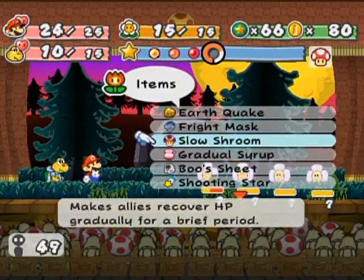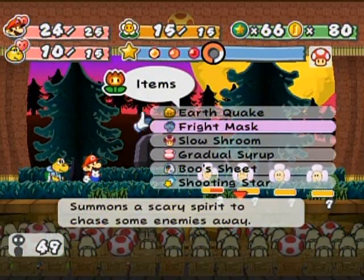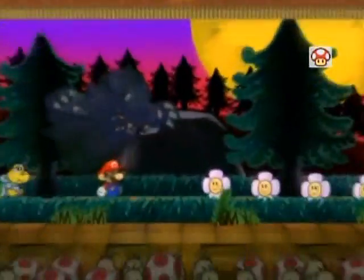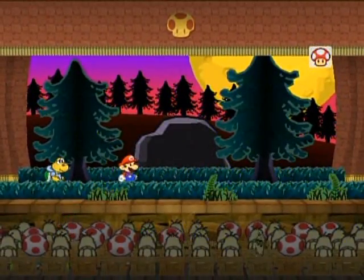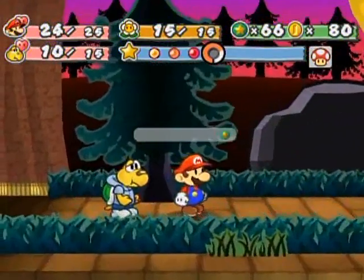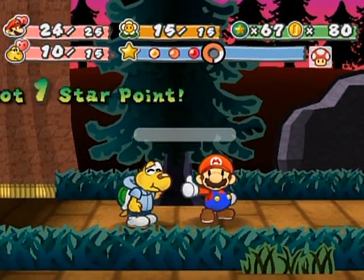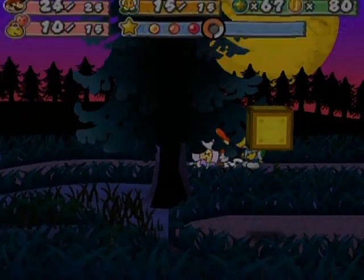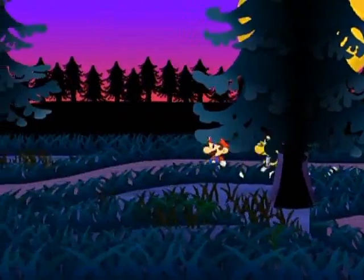Alright, let's start using the odd items. This summons a scary spirit to scare away enemies — it's Bowser! Oh, it worked on every single one of them. Obviously you don't get the experience points you would if you battled them normally, but that's what the Fright Mask does.